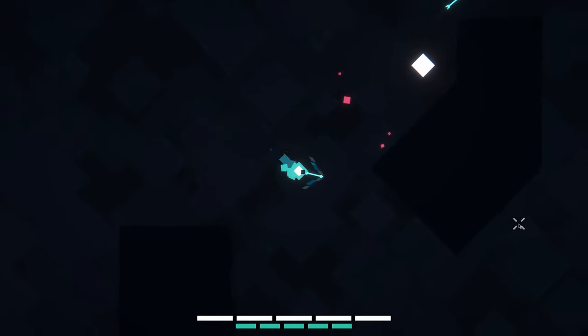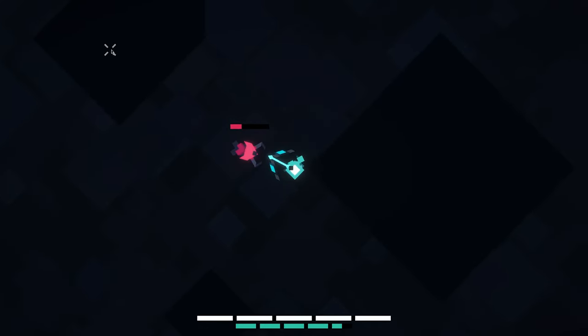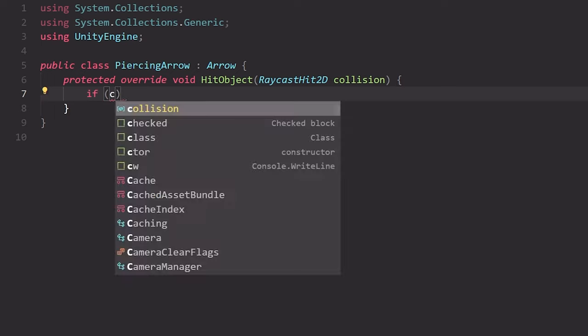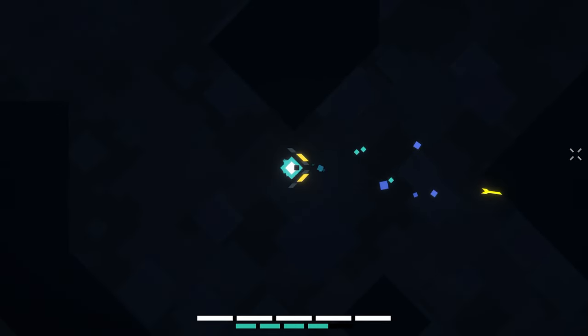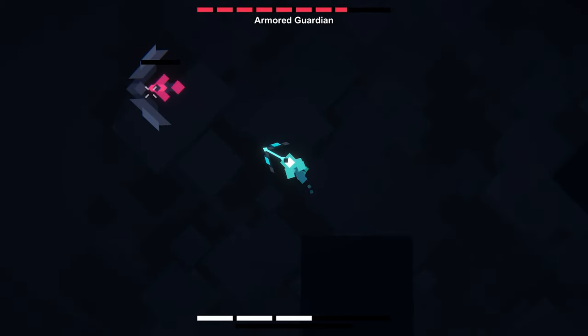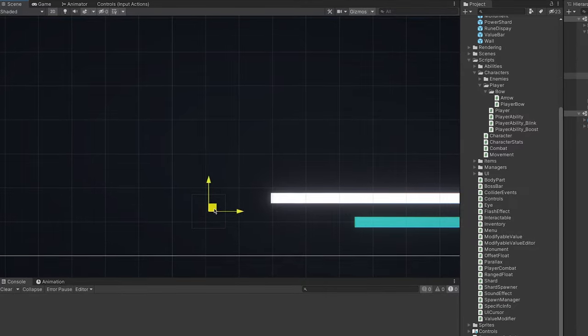The only problem was that this piercing arrow also pierced through walls, which wasn't intended. But this actually makes for another great arrow type. Now the arrow doesn't clip through walls anymore and behaves as I wanted. The arrow still passes through the shield of the boss but I think this is actually fine and quite cool.